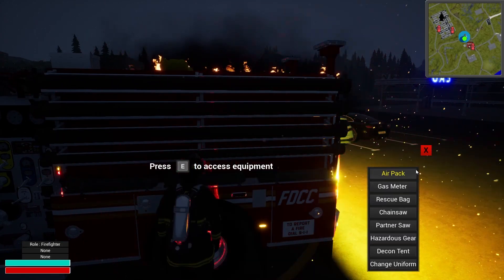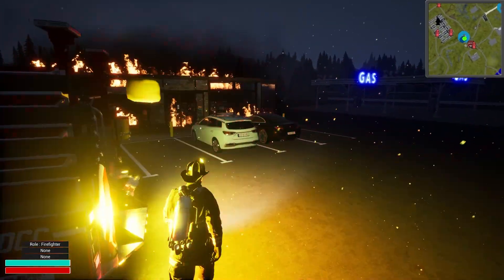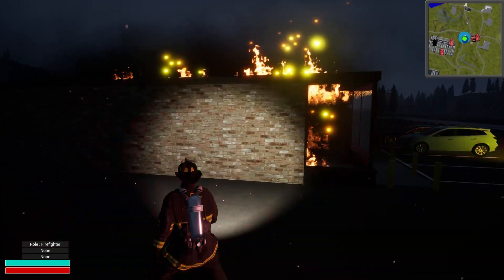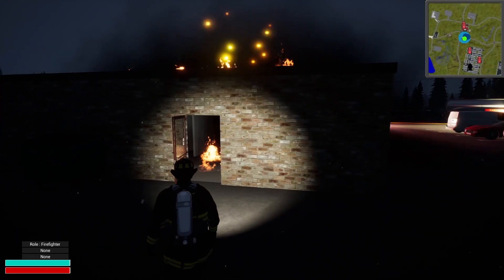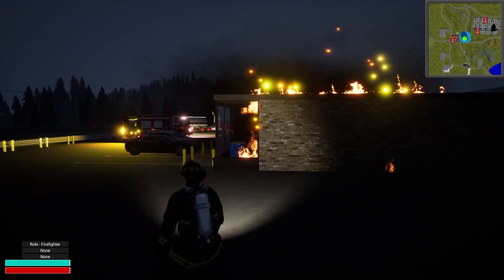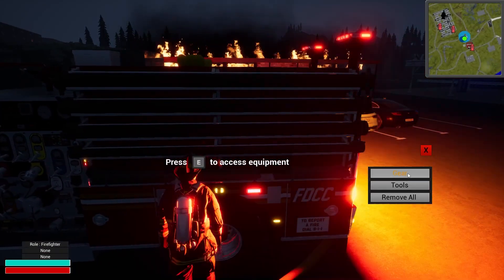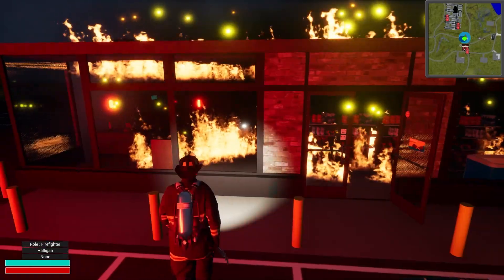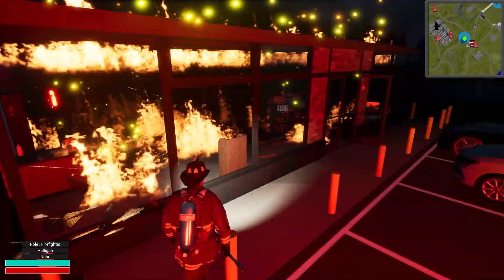Got the air pack, that's probably all we need for the moment. Flashlight on — let's go take a peek and check out the area. Yeah, we definitely have a well-involved structure fire here. I don't know if we can bust those windows out — let me test that. Got to open the rear door. I don't think there's going to be anyone in here. Let's grab the halligan and test busting the windows.